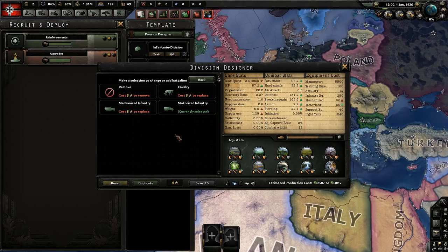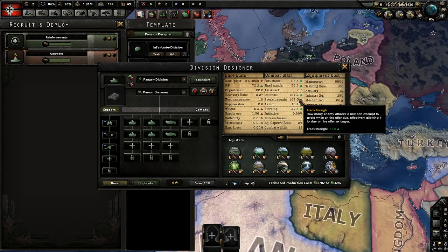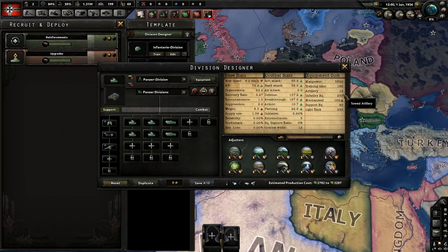If we add just two mechanized units instead of motorized, you can already see our defense goes up 52 points and our breakthrough goes up 8. The main bonus of mechanized units is the big increase in defense, and it also brings up your HP just a little bit. The main point of mechanized units is adding breakthrough and upgrading the defense.